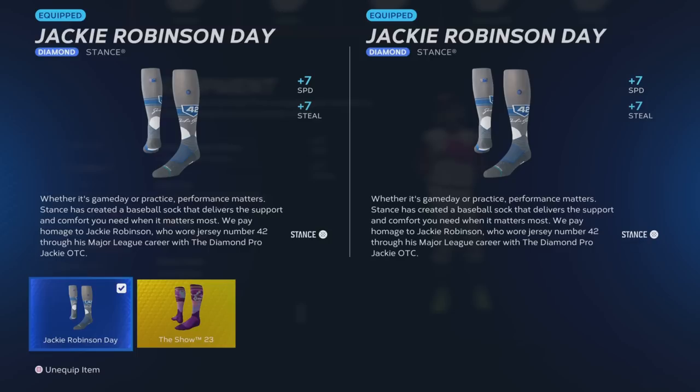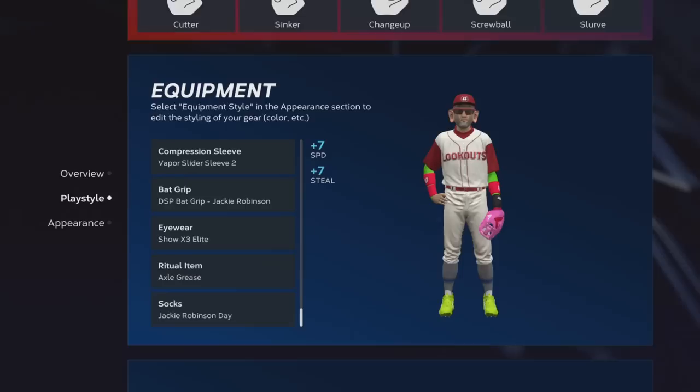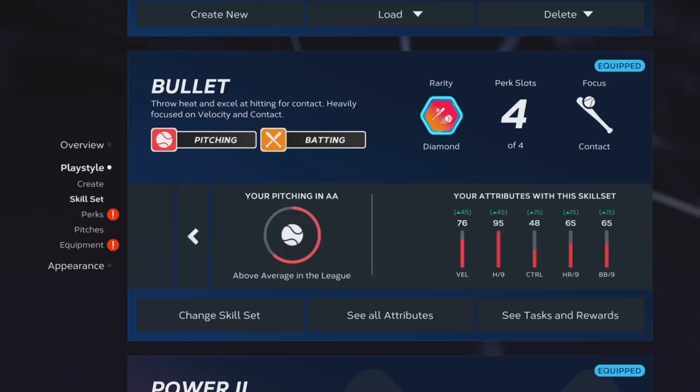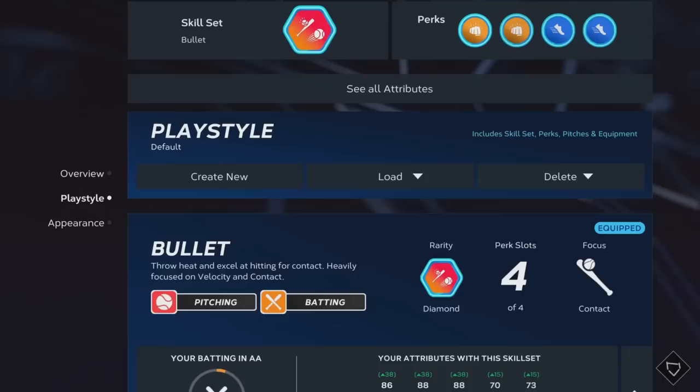For socks, I use the Jackie Robinson Day socks — best socks in the game, and you can get these from the conquest map as well. So make sure you're grinding that conquest map because you can get two diamond high-tier equipment items. Once you have that equipment, your pitches that you want, and your perks, that will do it for the perks and equipment side of things.